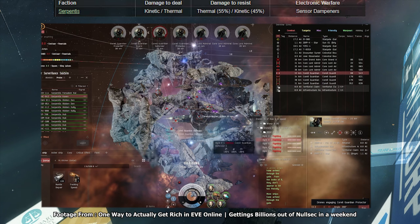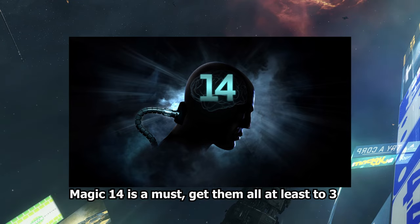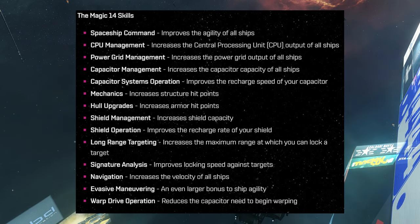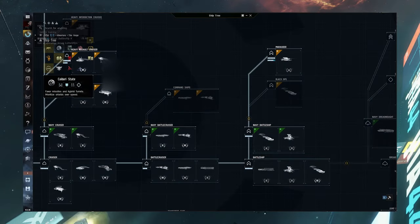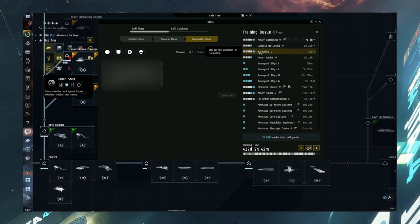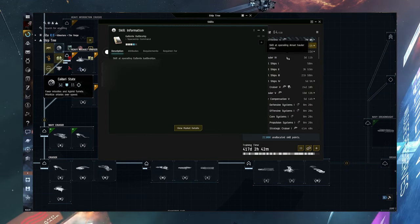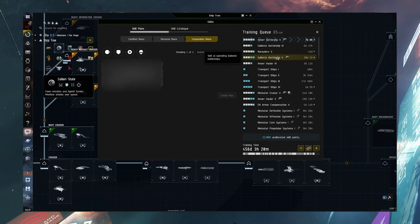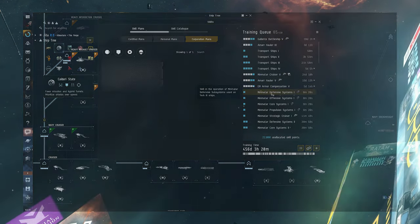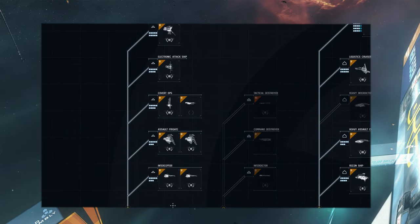Skills in EVE Online are probably the most annoying thing you'll deal with — you're always going to be scaling into something. I want to get you out of the mindset that bigger is better. Bigger is not always better. What's better is flying more things now so you can experience more things now. So tech one cruisers, tech one destroyers, tech one frigates. I highly recommend that about a month in you start learning tech two frigates to further diversify what you can fly. As a new player, once you have base skills like the magic 14 trained to at least level three, get something to level two. I recommend frigates.